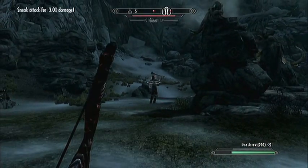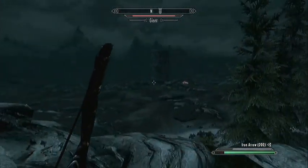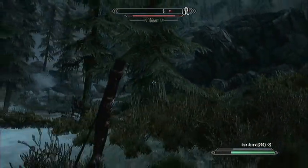What you're going to do is get his attention. What I do is just fire an arrow, because you do sort of need to keep your distance, because giants, even though they are quite big, do have quite fast speed. So what we're going to do is run all the way to that watchtower, and you'll see why in about a minute or two.